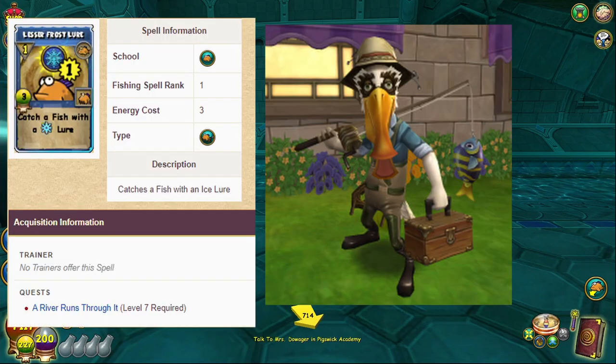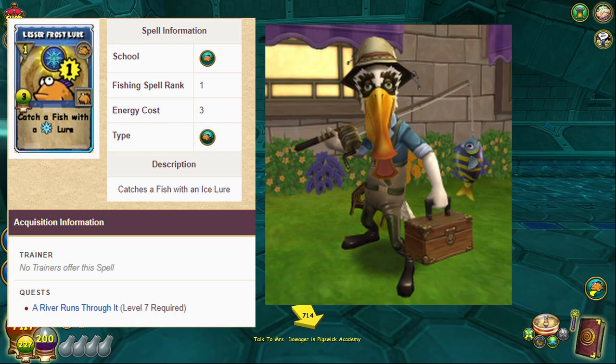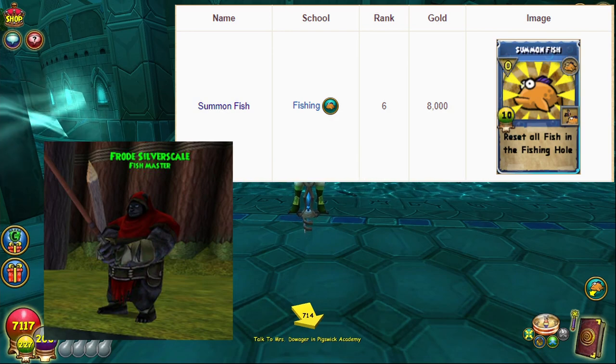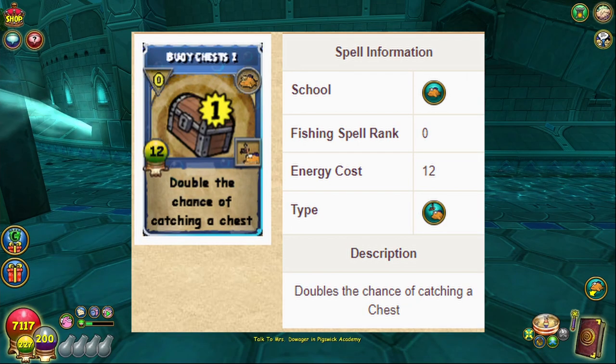First thing you're gonna need is two spells. You're gonna need a Frost Lure spell — it doesn't matter what rank it is, but rank two would be nice — and you're gonna need Summon Fish. The third optional spell that would really help is Buoy Chests.